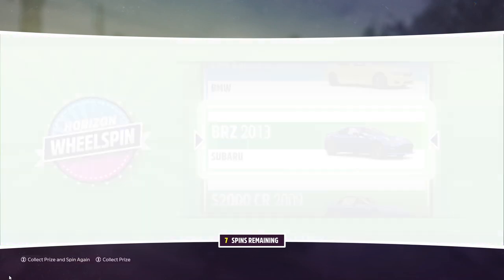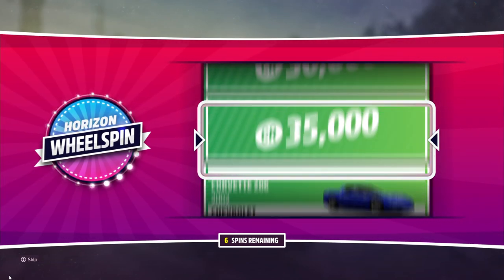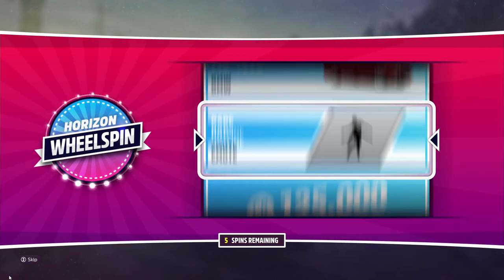Drift build, wheel spin, drift build — we got a Subaru BRZ. That's an easy drift build to do, so we have three cars we can pick from. We also got 300 grand — I'll take 300 grand any day, every day.